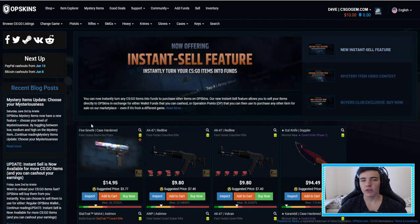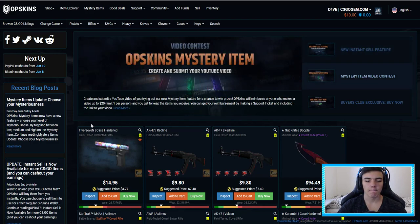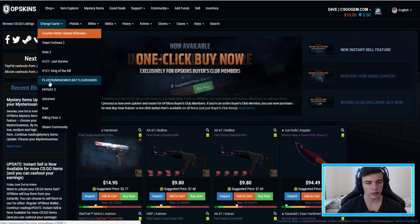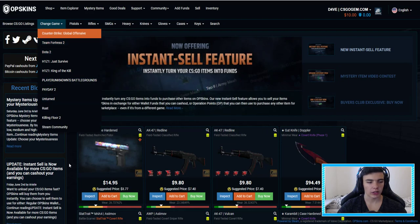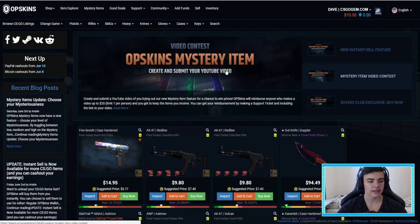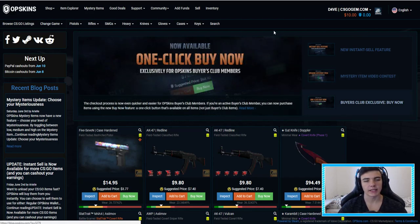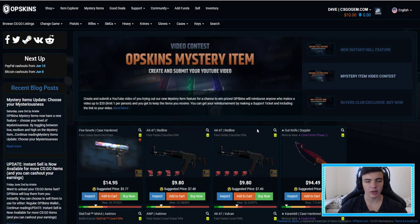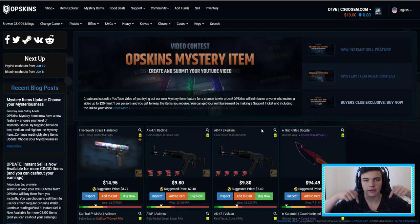as you can see, we're on OPSkins, and if you guys don't know what OPSkins is, it's actually the biggest cash-out site, I could say, where you can sell your CSGO items. I think there are Team Fortress, Lotto 2, H1Z1, and many other games, so if you wanna sell your items, this is the safest and the best place to sell them. They've added a new feature, and if you guys wanna earn some money, all you gotta do is go on opuskins.com — I'll have a link down there in the description.